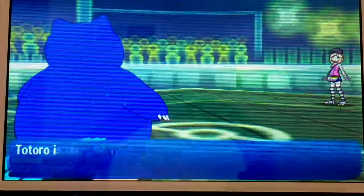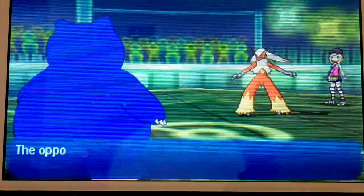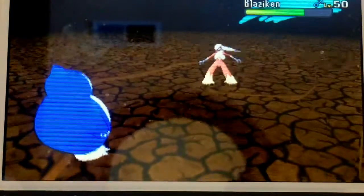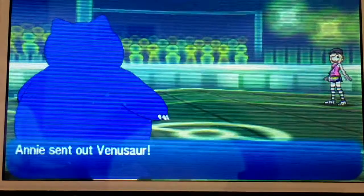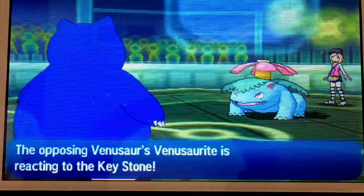We go for another Double Edge to knock out Espeon. Blaziken is back and I just don't know how we're going to handle this. He goes for Swords Dance — I don't know why he did that; he could have just gone for High Jump Kick. He really should have, because I have Earthquake. Either he thought I was Choice Banded or something, but I'm not. So I go for Earthquake and just wipe out Blaziken again.